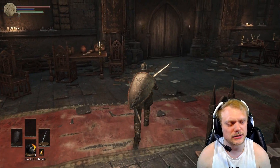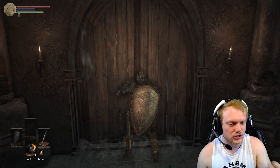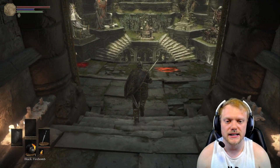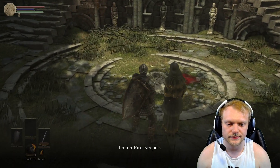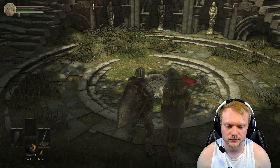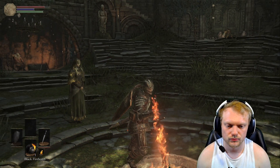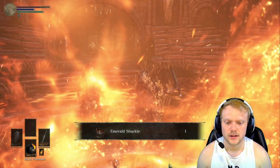Talk to this guy — he's the one that draws out your power. He's like Yoel from Dark Souls 3, same concept, but we actually have to physically grab something to pull out our power, and even then it doesn't actually pull out the power. But now we are in the Nexus of Embers, which is basically Firelink. Let's talk to our girl. Coiled sword. Bonfire lit.